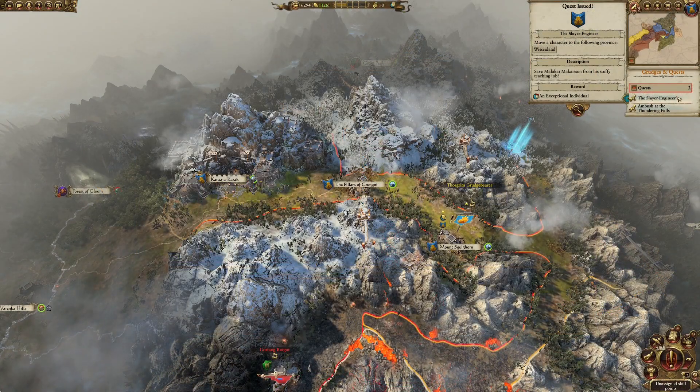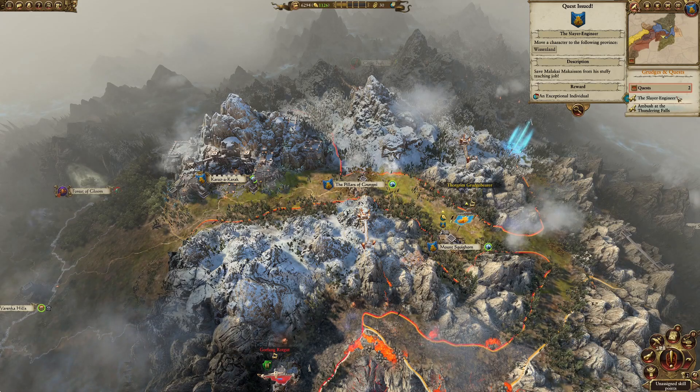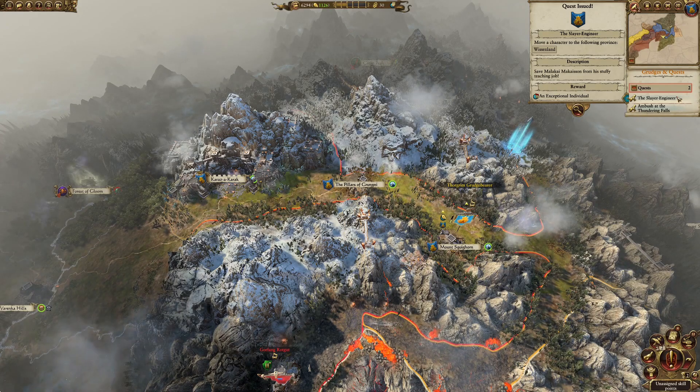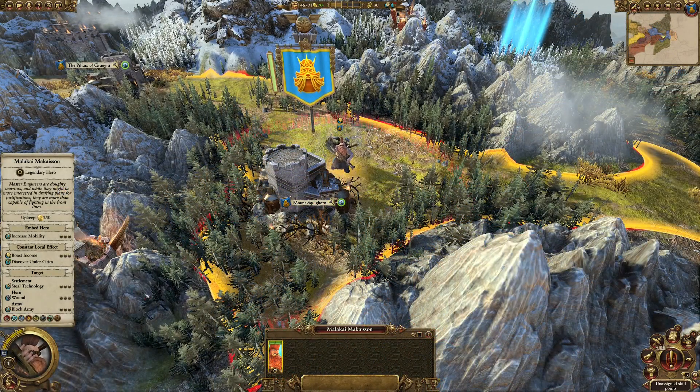You'll be able to get the quest in your campaigns to recruit Malachi very early into your campaign. Simply send the character to the specific location and you're pretty much sorted — just that simple prerequisite, and then he'll spawn pretty much right next to your faction leader.